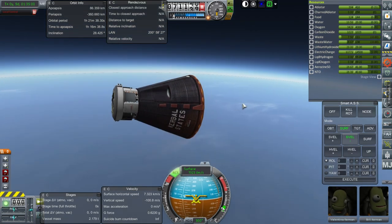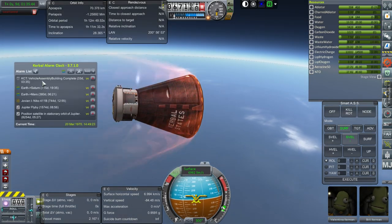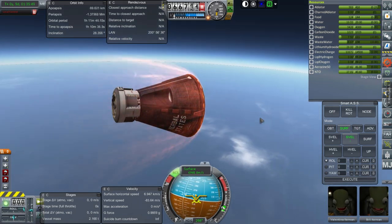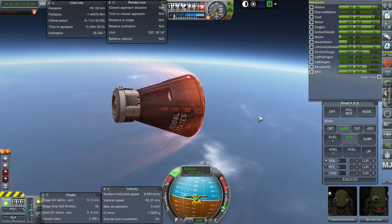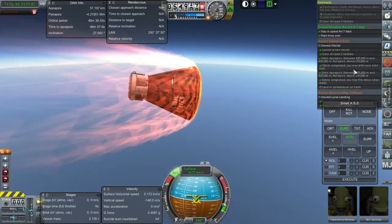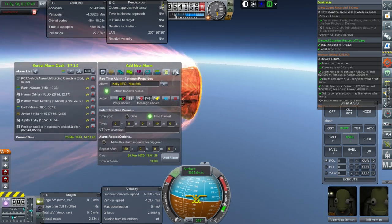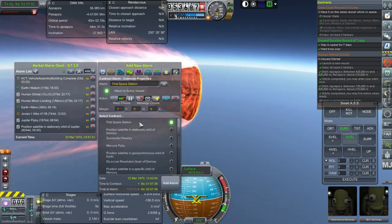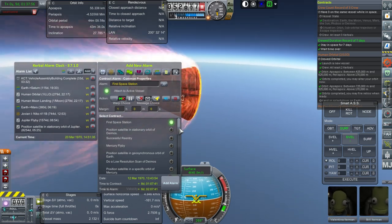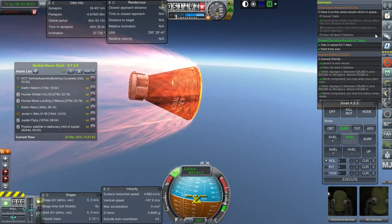Here we go — flame effects. After this, I'll complete the technology we need for the docking ports, and the next thing we'll do is launch some sort of station. There's now a 14-day crew duration mission. For some reason, Kerbal Alarm Clock sees a first space station contract that's eight days old — I don't remember seeing that ever. I think I would have noticed, because I wanted that one.